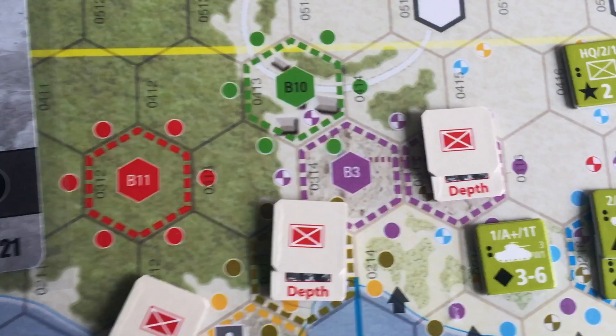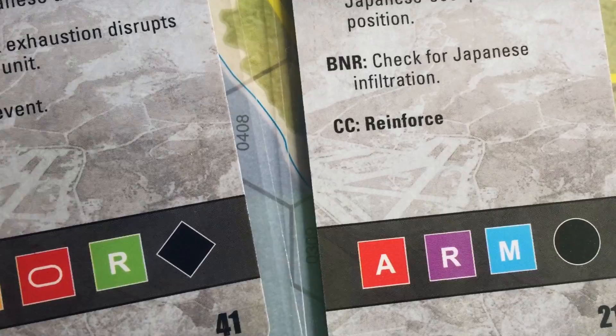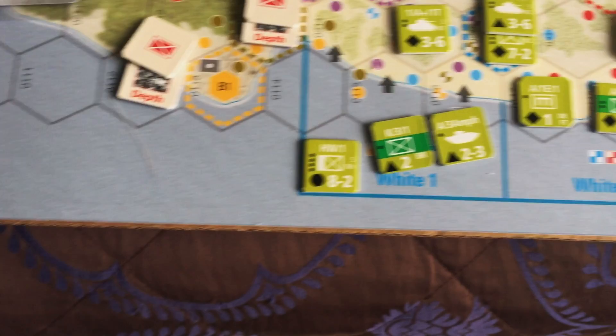There is an additional piece of information on certain cards at the bottom, which refers to artillery fire that your units can be subjected to even before they land. So if that comes up on a card, you could be affected even before landing.